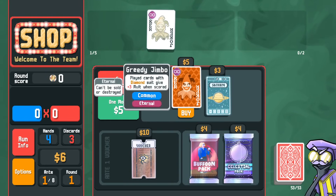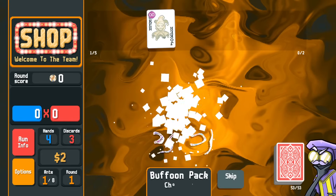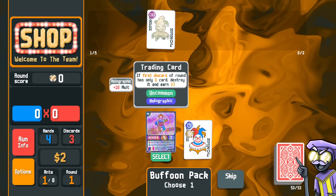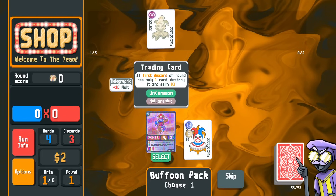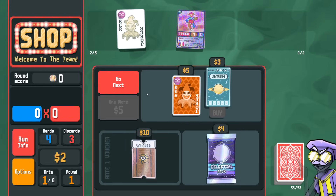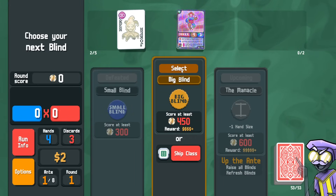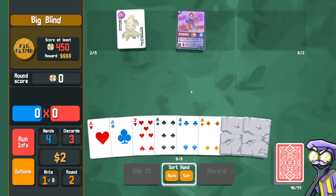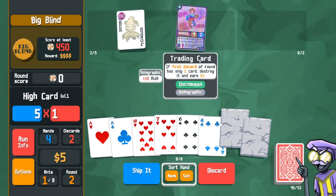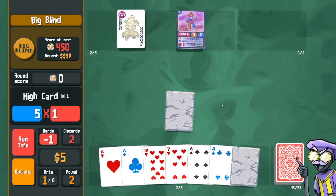We can't take greedy joker — can't make straights for Saturn. We've got to open the buffoon pack. I can work with this. Holographic is plus 10 mult, generic plus 10 mult. Doesn't matter what hand we play — we can play high card with the stones. The boss says minus one hand size, so we can snap off a four and play one stone card. 50 chips times 10 with the holographic already wins. Ship it.